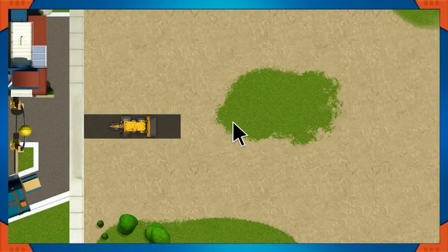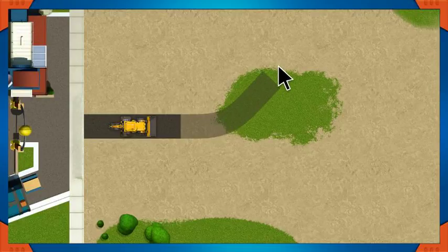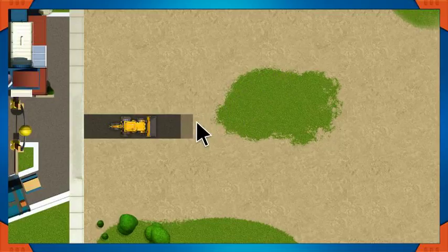Click once to the right of your machine to start building your road. Then the road will follow your mouse. If you get stuck and need to change your path, you can always erase your path by dragging over it and then going in a new direction, like this.